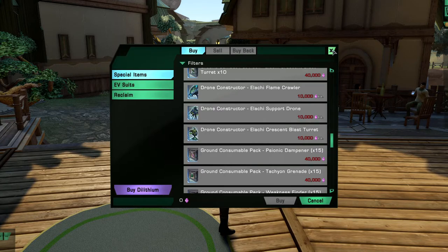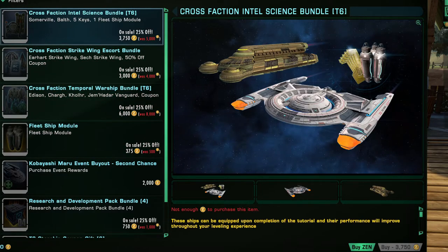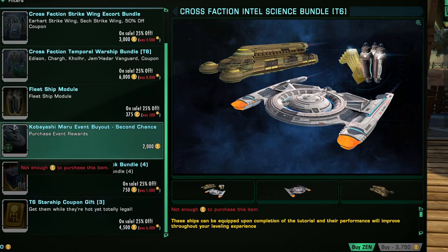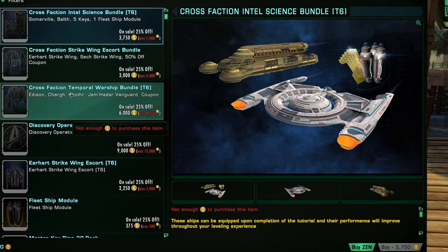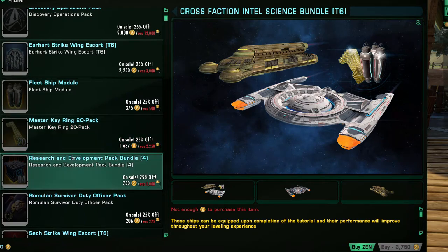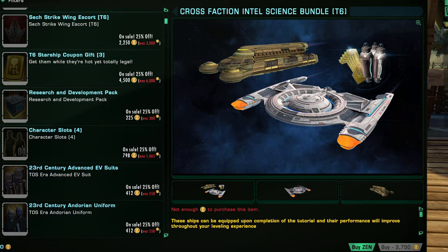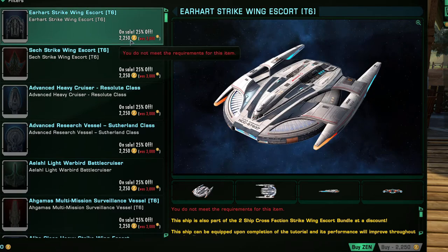Zen Store is where you buy stuff. Featured items are pretty much all ships and ship-related items on sale. Master keys for opening lock boxes if you really want to gamble, go for it. Right now the best deal is Tier 6 Ship Gifts — three Tier 6 ships for 4,500 Zen. Each ship individually is 2,500 Zen, so that's a pretty good deal, and these are on sale — though that probably won't be the case when you come into the game.